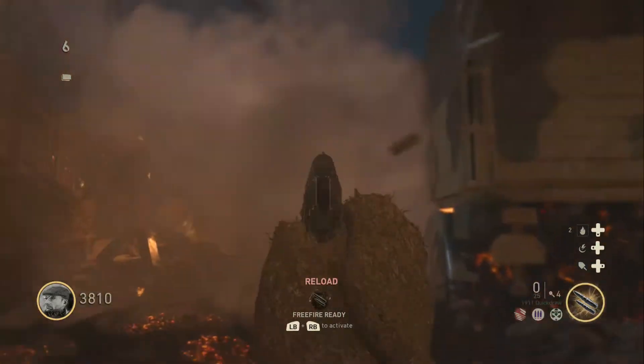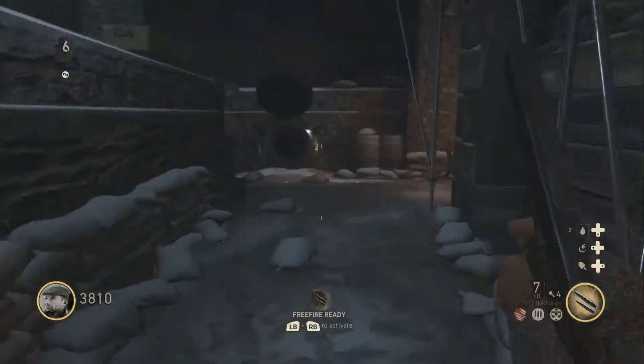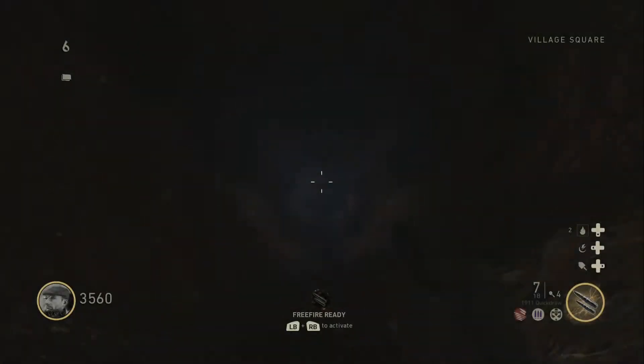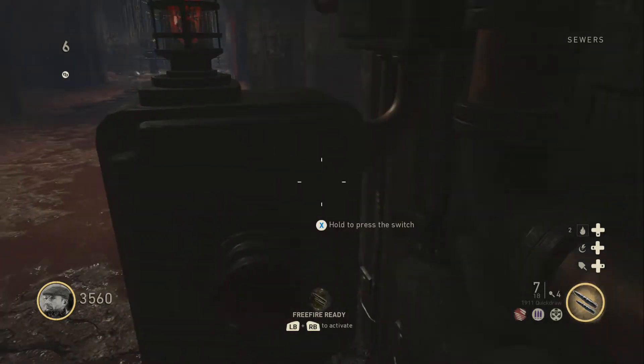The last one will be where the power levels are — it's the third and final one. Once you go through here and into this area, go down and activate the third and final power switch, and then you are ready to use the Pack-a-Punch.